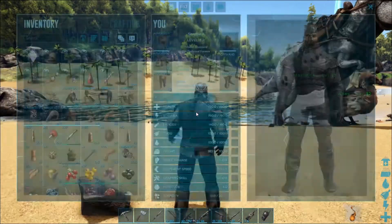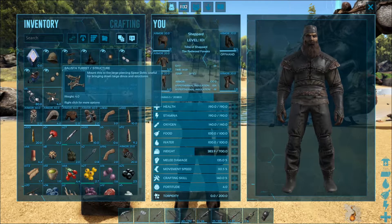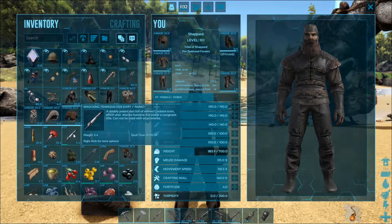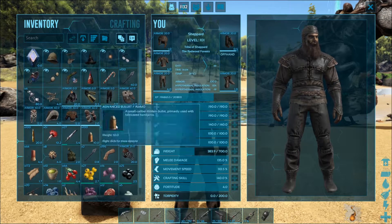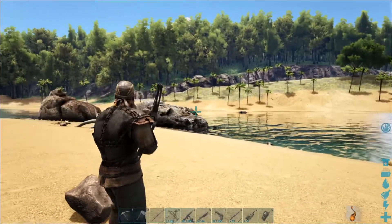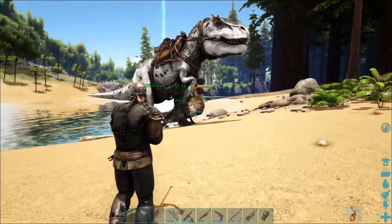I have come well prepared. I have got a ballista turret, I've got chain bolas, I have shocking tranquilizer darts, normal tranquilizer darts, I've got a bunch of ammo, I've got berries, I've got meat, I've got narcotics — I've got everything. So I am prepared for basically any situation, but we are going to be targeting one specific creature.